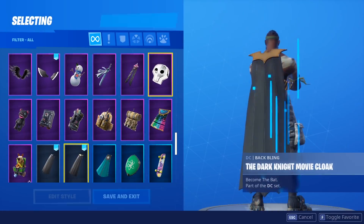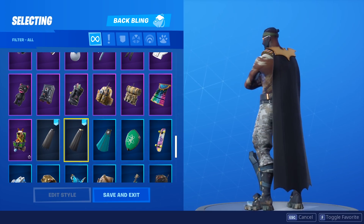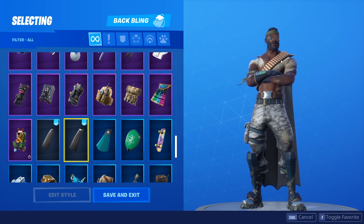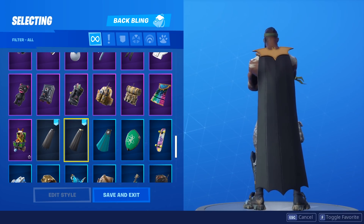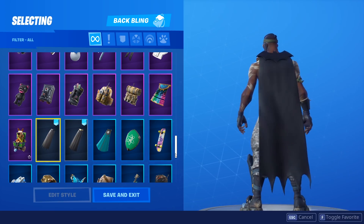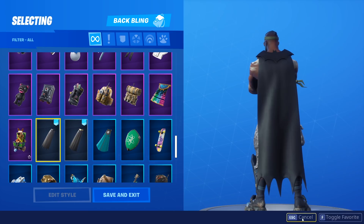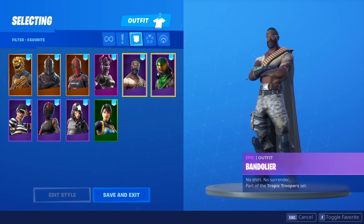Moving along, the Bandolia. This looks so sick — I'm a massive fan of this combo. You've got that golden top of the Batman cape and it matches really well with the bullets across his chest. It looks really cool and matches overall with the skin really well. The other variant still looks really nice too. You can really change it up every game and see what you like better in-game. They both look really great — absolutely amazing combos.